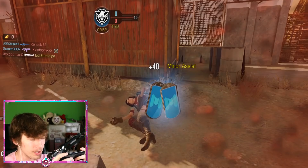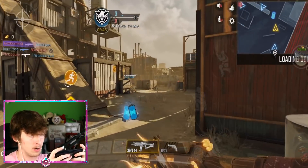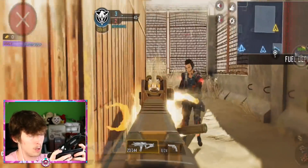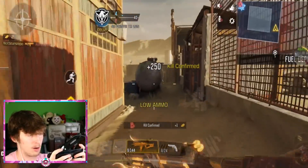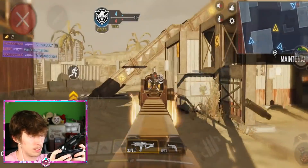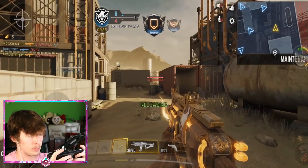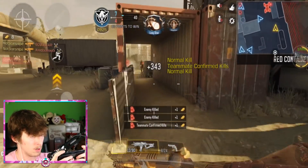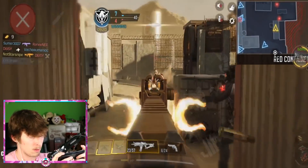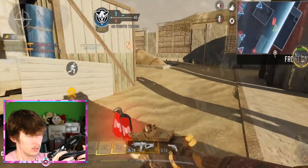Pretty much every time you get a kill you get a gold bar, and every time a dog tag off the person you killed gets picked up — by you or a teammate — you also get a gold bar. We just got one gold bar there. Nice — a triple kill! Every time a dog tag gets picked up you can see the notification at the bottom of the screen.